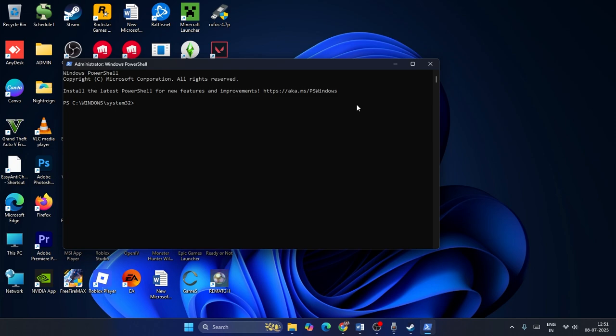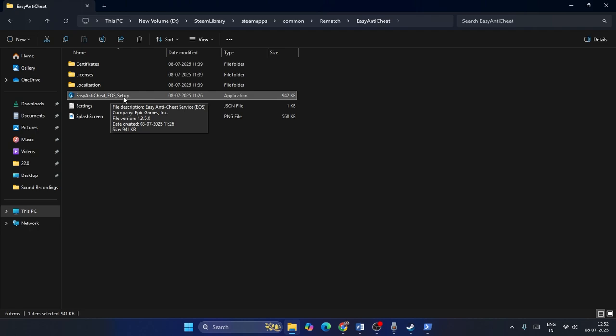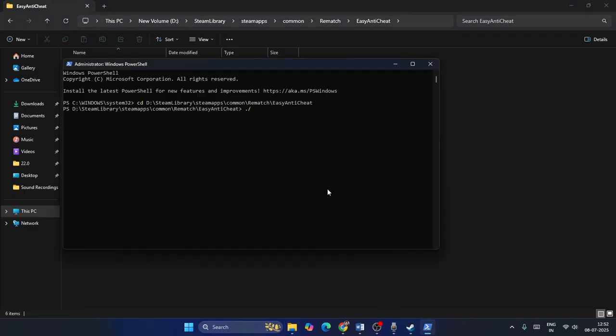In PowerShell, type 'cd' followed by a space, then paste the Easy Anti-Cheat path you copied from the address bar, and press Enter. Next, type a dot followed by a backslash, then the filename, which is: EasyAntiCheat_EOS_Setup.